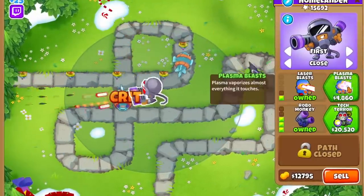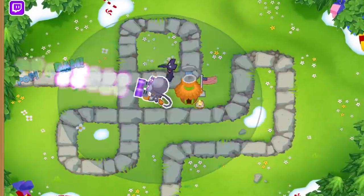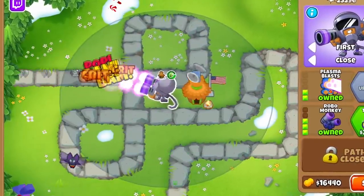When it comes to cross-pathing, the top path is pretty dominant. The 230 Robo Monkey gives it plus 2 pierce and double attack speed, which pairs amazingly with its passive crit. A 032 can be used as a support tower, as its knockback does do pretty well against Super Ceramics, though there are better options.